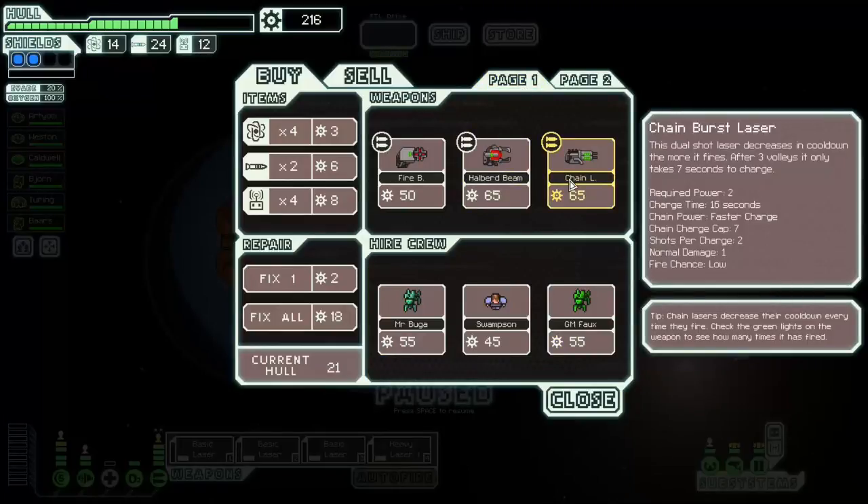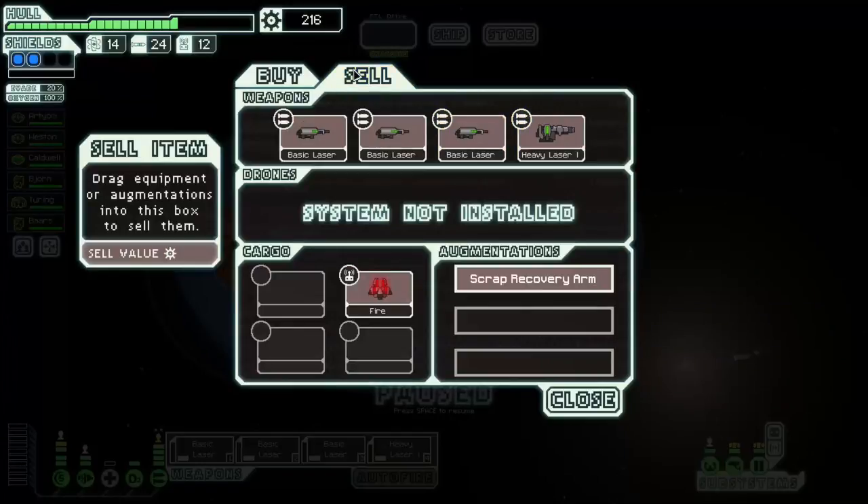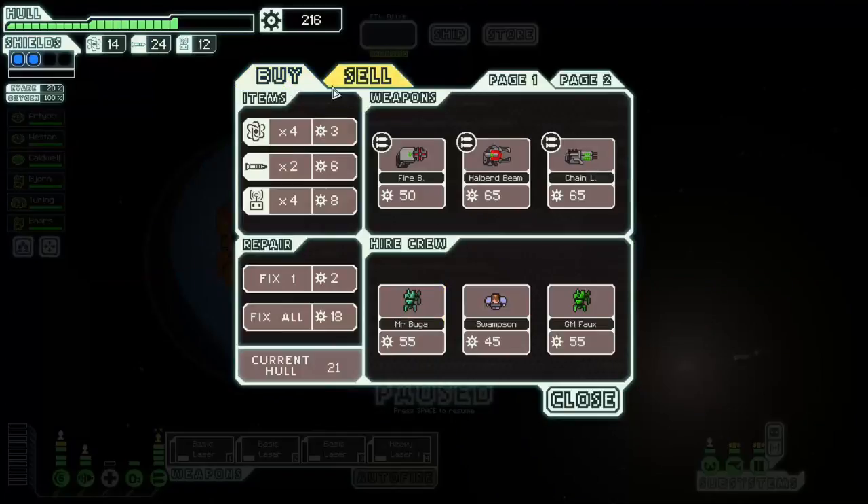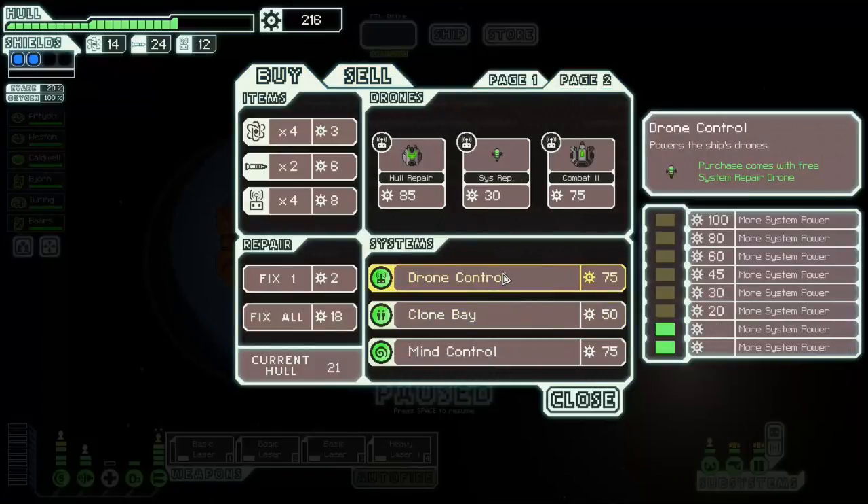We have a good weapon here — a Chain Laser. This is a different type of chain laser. It starts off with a charge time of 16 seconds, then when you fire it once it drops to like 12 seconds, and then after you fire it again the recharge is only 7 seconds. At that point it's very good — every 7 seconds you fire 2 lasers. I could do that, but it would lower my overall power in the short term because I'd have to wait a whopping 16 seconds for my first fight. I'm not gonna get it. This is just a shitty store unfortunately. I could get the drone system and use this fire drone that lights rooms on fire — if I get rid of all the shields and then light rooms on fire, that could work. The drone control will be handy later if I can find a defense drone, so let's do this.